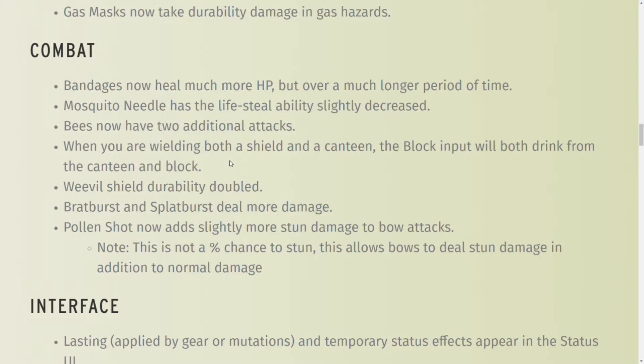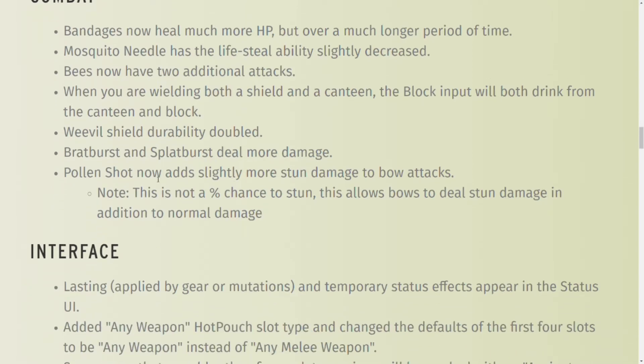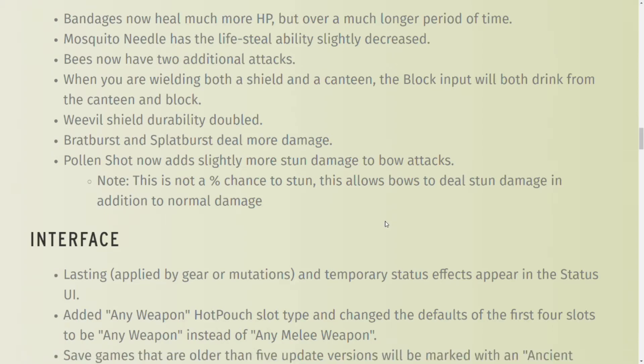Bees now have two additional attacks. When you're wielding a shield and canteen, if you hit the block button before, you weren't able to drink from your canteen, but now you can block and drink from your canteen, which is pretty good. The Weevil shield durability is doubled — I use it all the time, and the only problem was it seemed to break way too quickly, so they doubled how long it will last. The Bratwurst and Splatwurst deal more damage. Pollen Shot adds slightly more stun to bow attacks — you stun more things when using Pollen Shot with your bow.